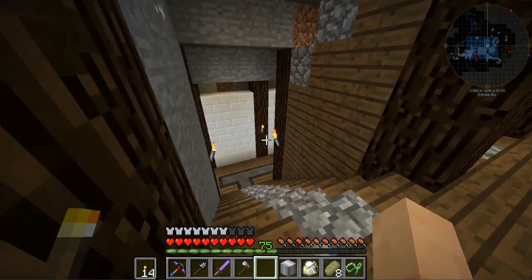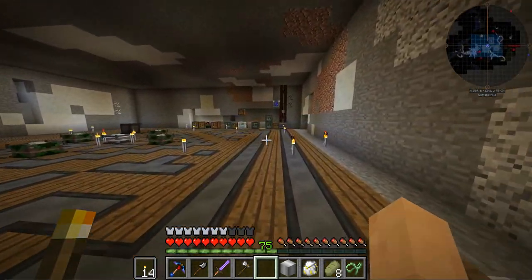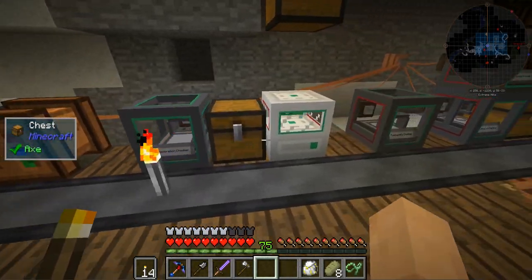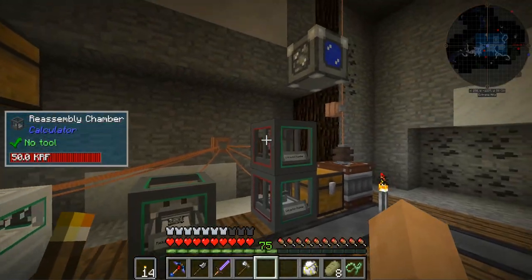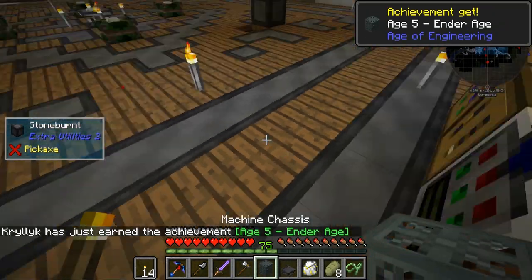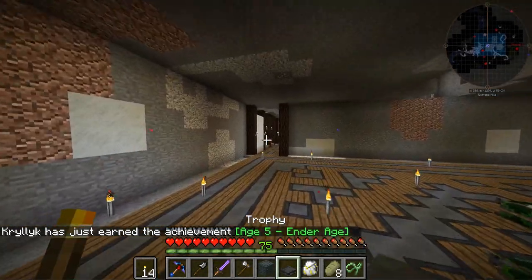One, two, three, four iron. Black quartz — one, two, three, four. Boom — iron casing! Let's get our first machine chassis from Ender IO. We did it! Boom, boom, drop and pick up — Age 5 Ender Age hype! Let's go put our trophy down and be super excited!